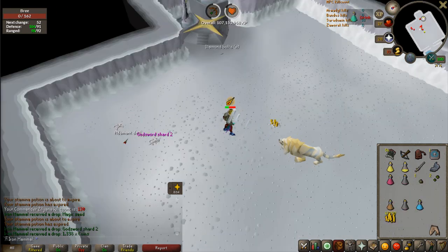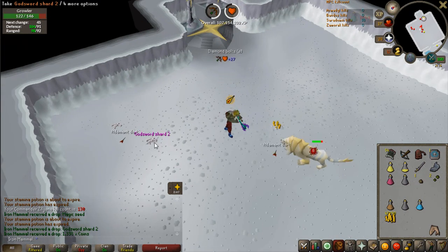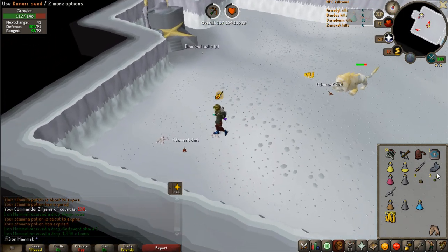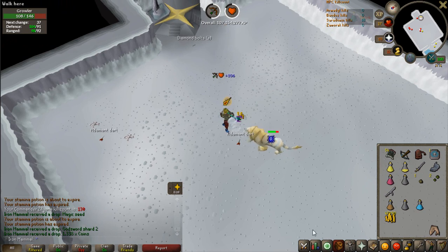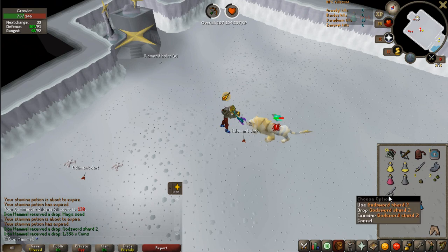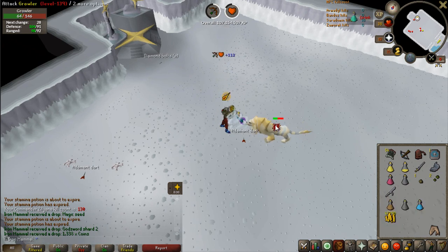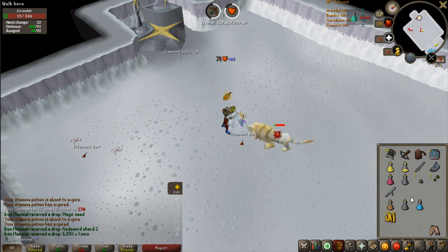YES! Calm down, Jordan — you already screamed loud enough for the Sara Hilt. The God Sword Shard 2 coming in on the minion kill right after the magic seed! That is so relieving, so freaking beautiful. There's the God Sword Shard 2. Now all we need is God Sword Shard 1. That is so relieving — 2 out of 3 shards.